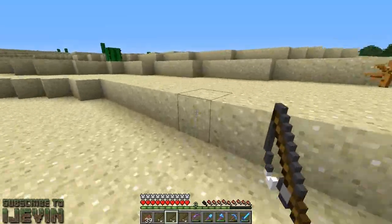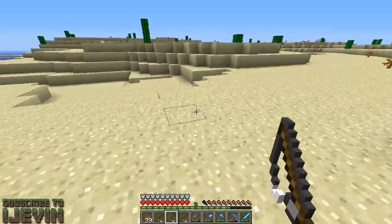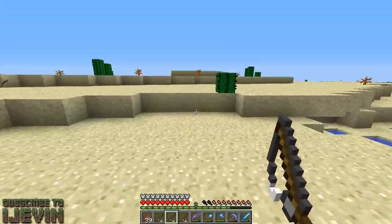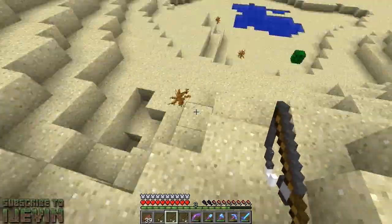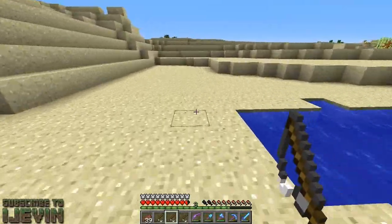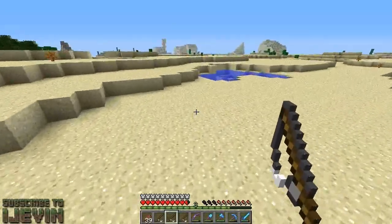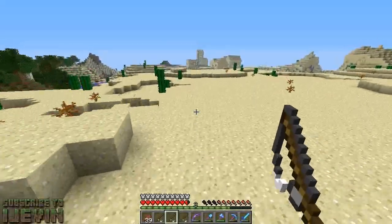You can't really draw them your way with anything besides these, so it might be a long day. The village should be right up here — it's a sandstone village, it was like the first of its kind. We generated the world right after that snapshot came out and literally found one the first day they came out. Pretty cool that we found that. Now we gotta find it again, should be like right over this hill. I was considering maybe bringing like four villagers with me just in case.